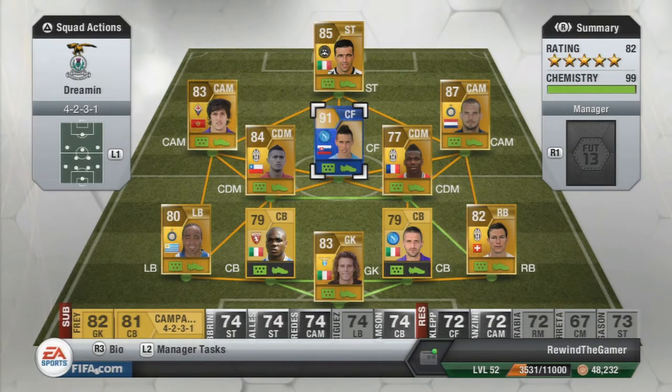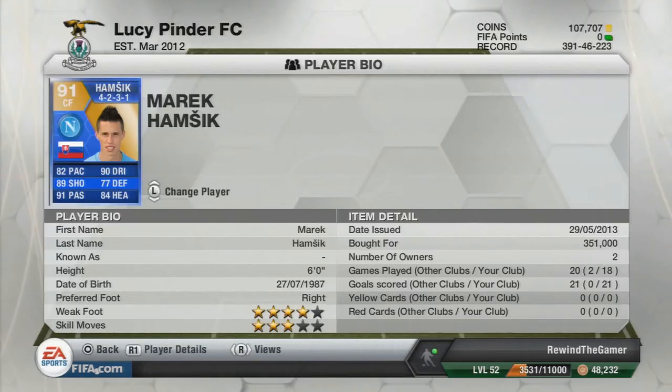My name is Rewindthegamer and today I have Rewind's review for you. I'm looking at the Team of the Season Marek Hamšík, playing him at center forward in a 4-2-3-1 Serie A squad. I paid about 350k for him and in 18 games he scored 21 goals. He's got four-star weak foot, three-star skills, 90 dribbling, 82 pace, 91 passing, 89 shooting, 77 defending, 84 heading, and he stands six feet tall.